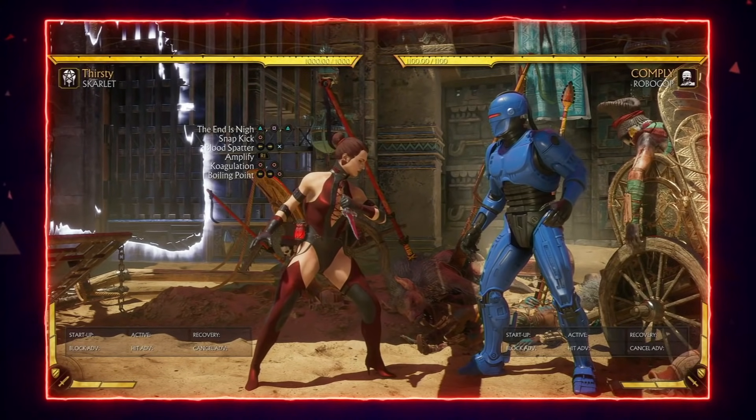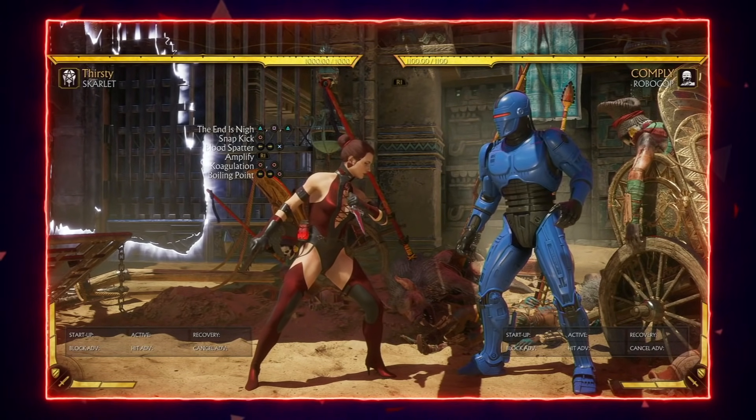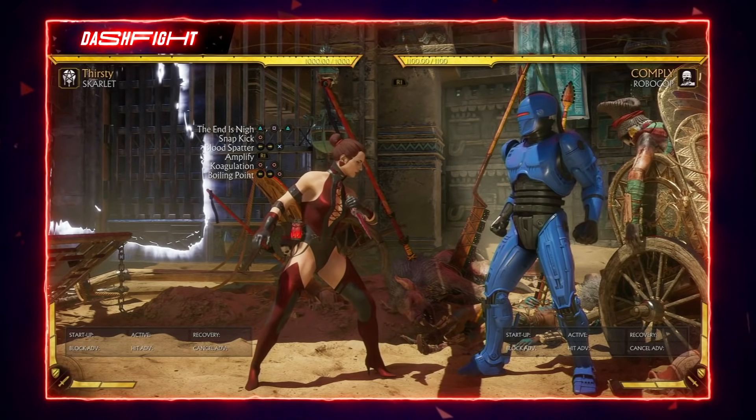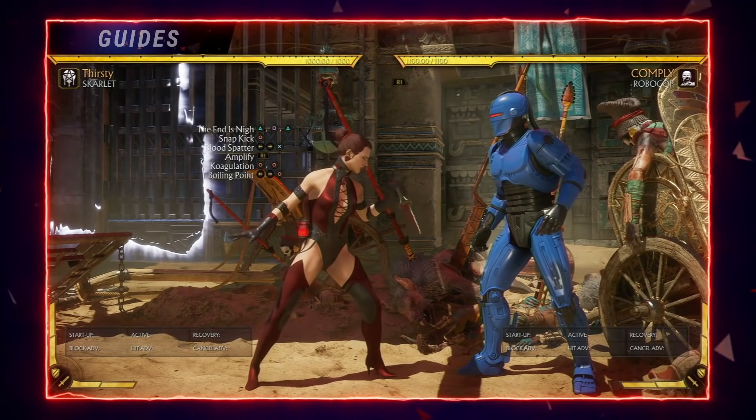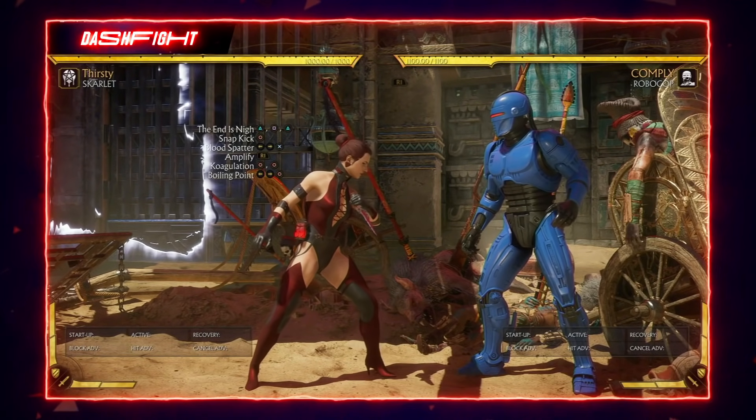Her optimal corner combo will be 2,1,2 into stand 4, back-forward 3 amplified, then standing 4,4 into back-forward 4.